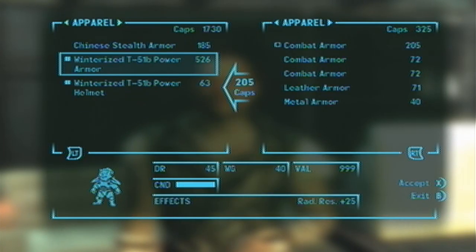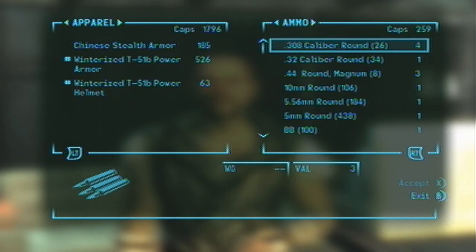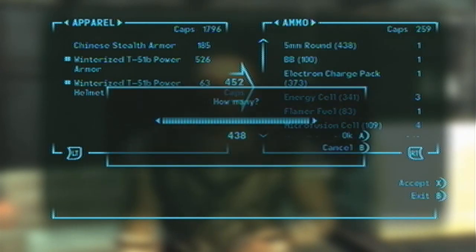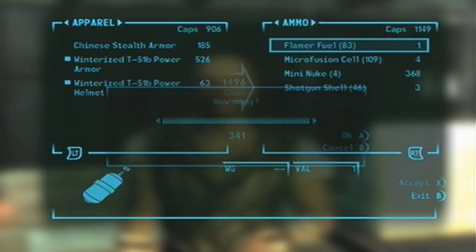What you can do is keep buying and selling it back for a cap gain, and this way you can basically buy out the vendor totally. Then you can just keep repeating the process by waiting 72 hours.